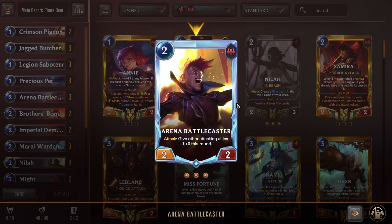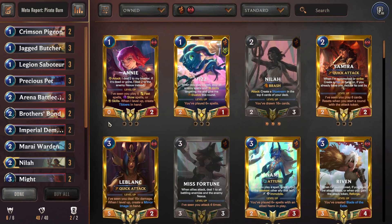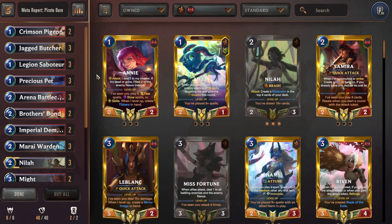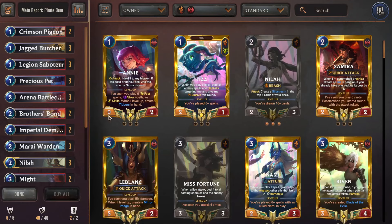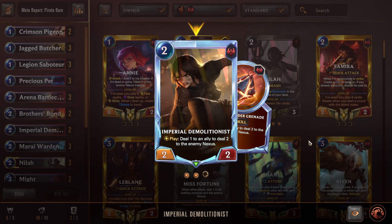I've fit in triple Arena Battlecaster — the default version doesn't run Battlecaster, but believe me this card is really good with this style of deck, especially since we have Murai Warden to go wide easily. We can be on hands like one-drop, one-drop, double twos, and just win the game because of Battlecaster. We already win the Avalanche matchup anyway, so anything else we just win twice as hard. Double Brothers' Bond to trade up into annoying blockers or deal direct damage to the enemy nexus.